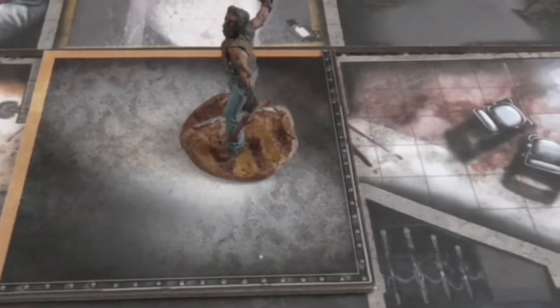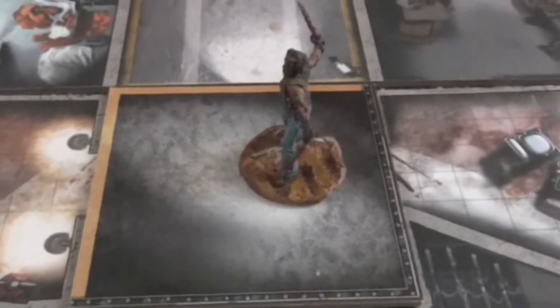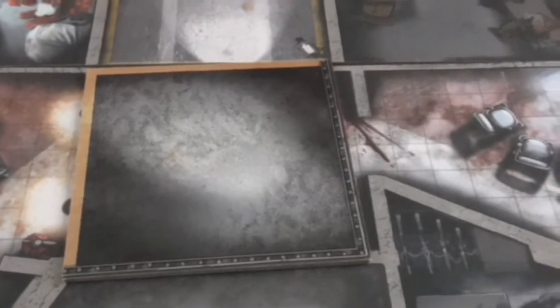Today we're going to look at the Zombicide Prison Outbreak rotating security gate. I'm going to show you a little something I did with it, but first let's take a look at what they are. It's a large counter with an L shape, kind of like a Greek letter shape — an L on one side and it goes along the corridor, two I's, if you will. Pretty much what they are is you'd have one character in a place where the switch is, and they would rotate it one quarter as their action.